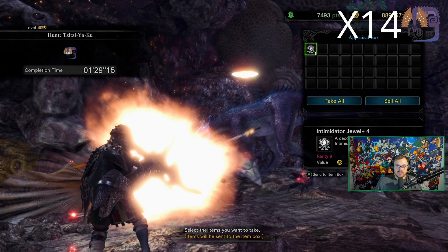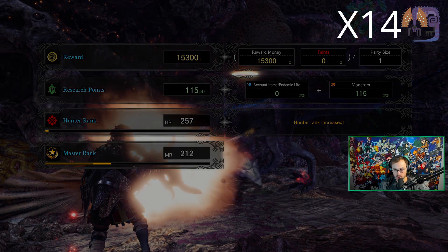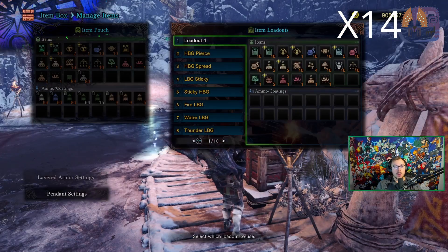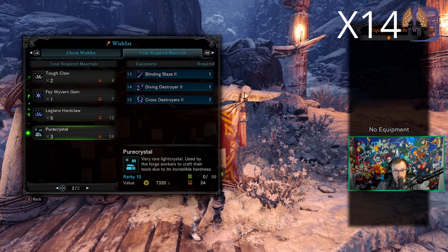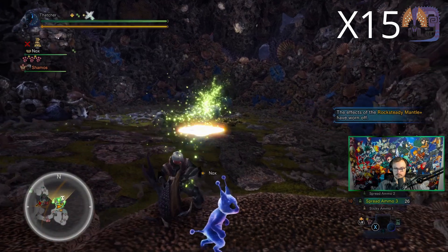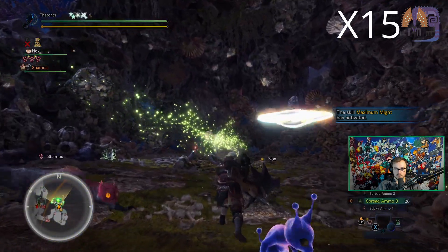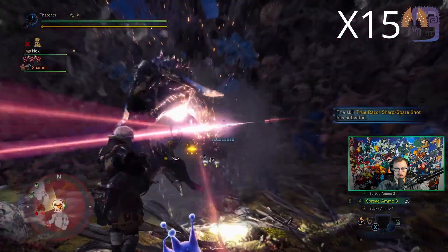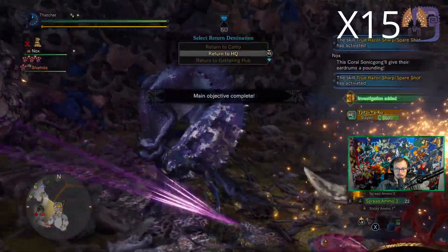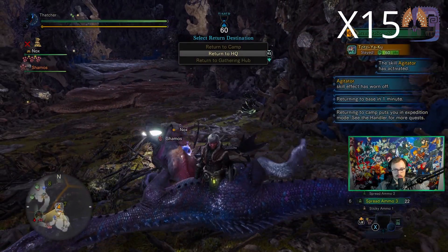Look at the difference — granted that fight was a bit better than the rest, but I went from a five-minute fight with the hammer to a one-and-a-half-minute fight with the heavy spread heavy bow gun. It's actually crazy how good the heavy bow gun is. I think I just need one more — yes! Time to start upgrading. And... dead. It's just kind of crazy how good the heavy bow gun is.